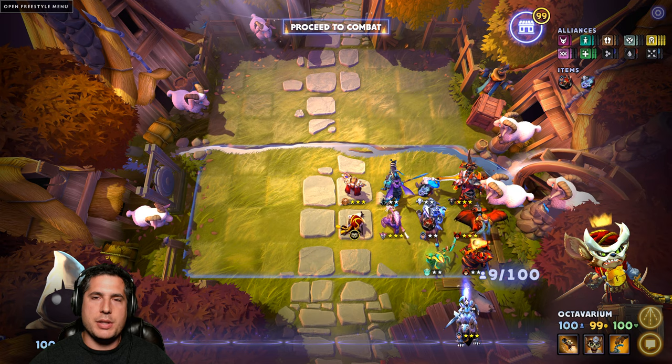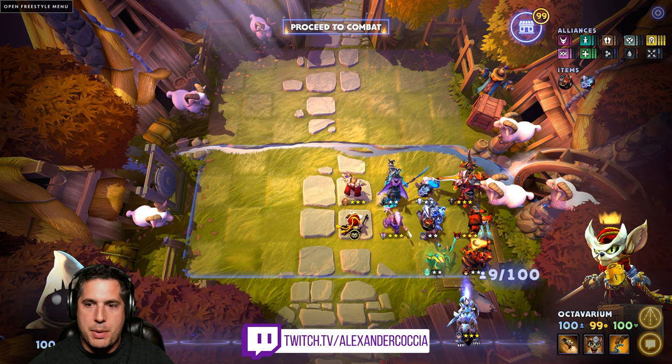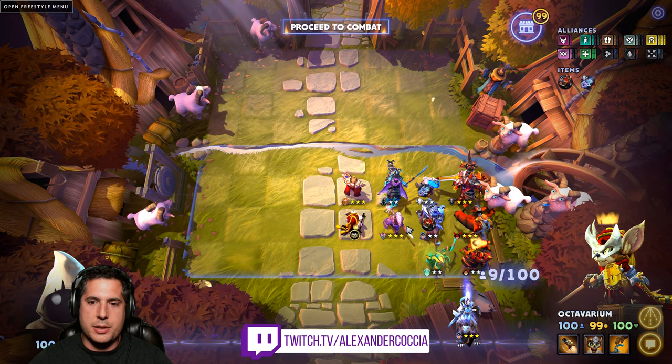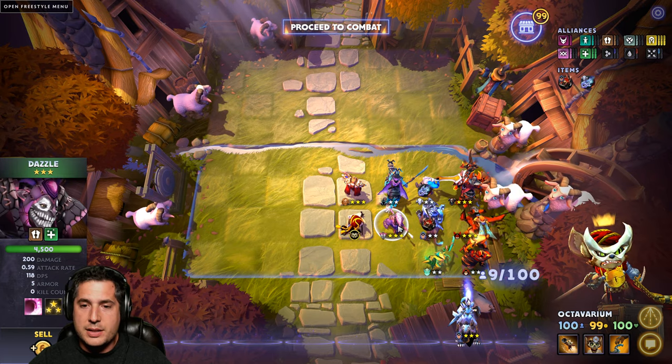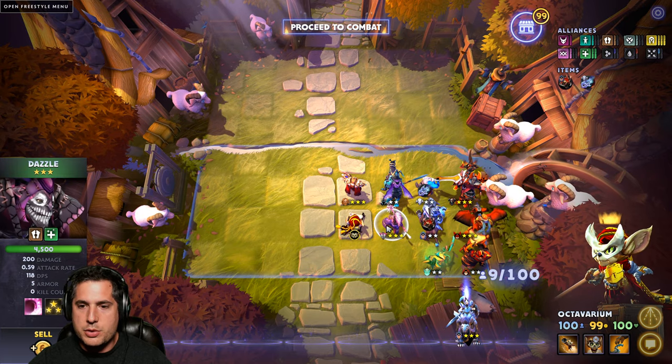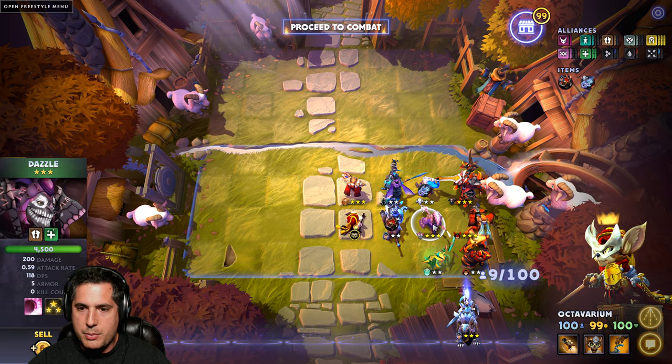This week we are starting with Knights and Healers. This build has seen some very significant buffs over the last couple weeks, especially considering you have the Dazzle buff, which now allows him at 3 stars to create the Vesture of the Tyrant effect — so everyone within one cell of him will survive. You can even adjust your positioning to take advantage of that.